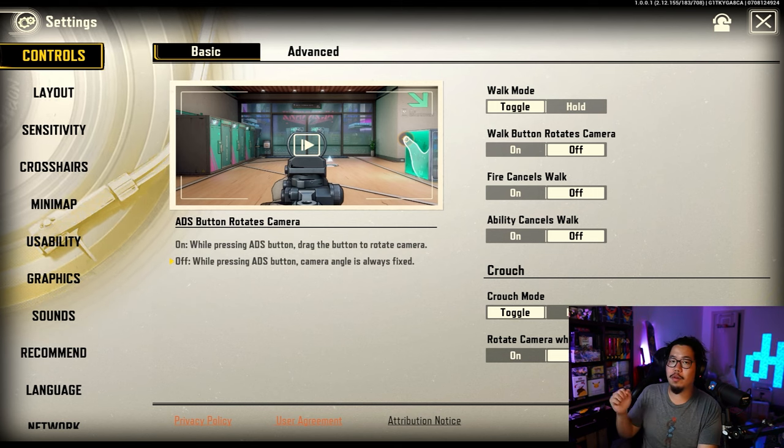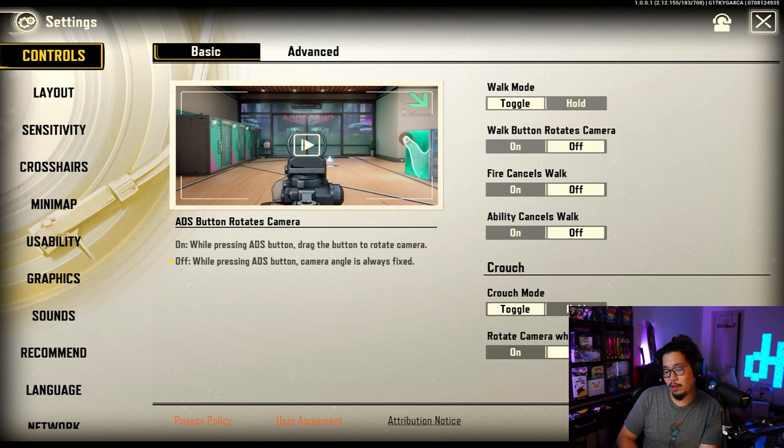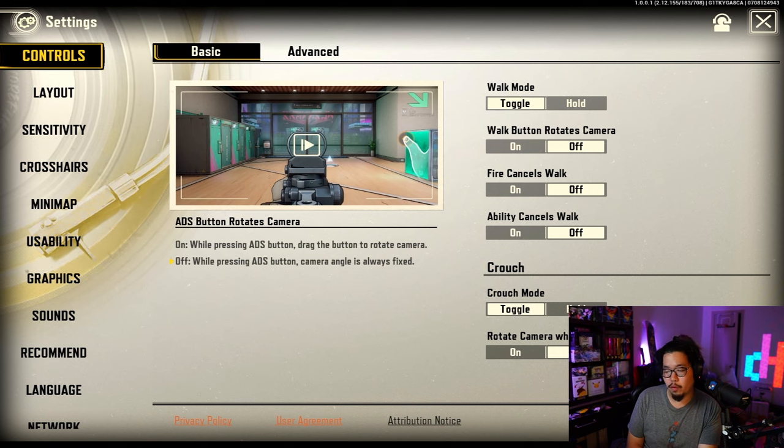Crouch mode — I think toggle is the best, and I also like having rotate camera with crouch turned off. I just like rotating the camera the regular way with the joystick, but again, it's your own personal choice.